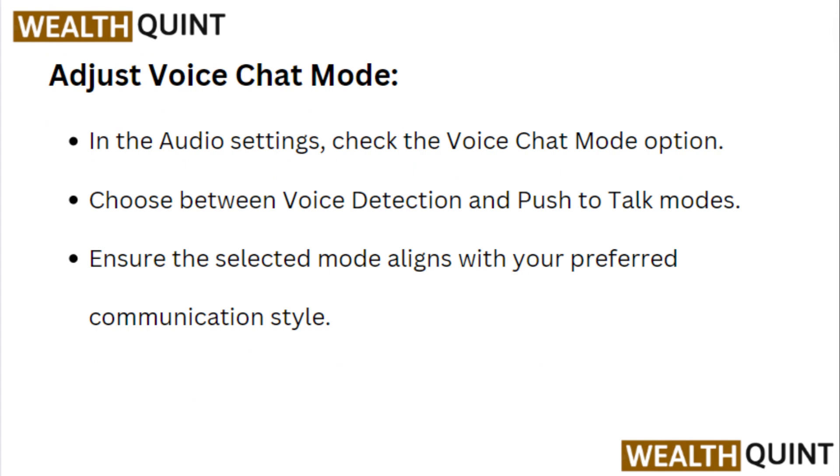Adjust the voice chat mode. In the audio settings, check the voice chat mode option and choose between Voice Detection and Push to Talk modes. Ensure the selected mode aligns with your preferred communication style.